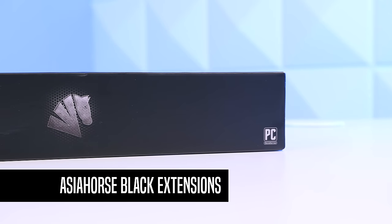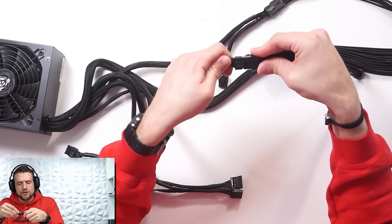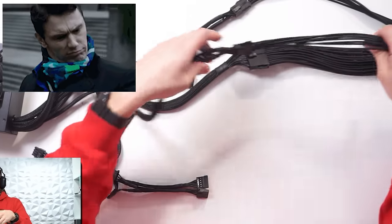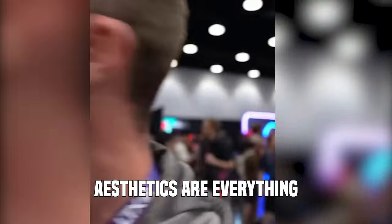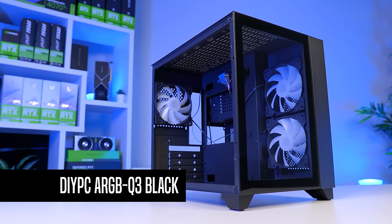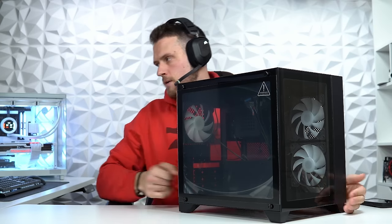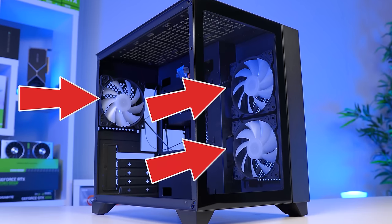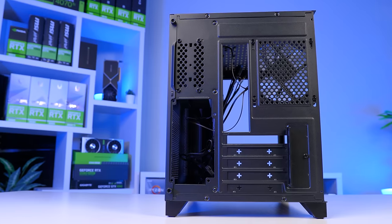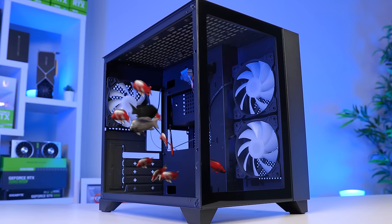We're also plugging in some all-black Asia Horse cable extensions because they'll look so much better than the stock cables. For PC flipping, using black extensions is slightly questionable, but aesthetics are everything. Once the power supply was ready, it was time to start putting these pieces together inside our case. We're using the DIY PC ARGB Q3, which I believe is my second time using this case. I really like this model for PC flipping specifically because for $60 you're getting a ton of value: three pre-installed ARGB fans, a dual-chamber design so you can easily stuff cables in the back without hours of cable management, and it's rocking the meta fish tank look, which is what everyone's after right now.